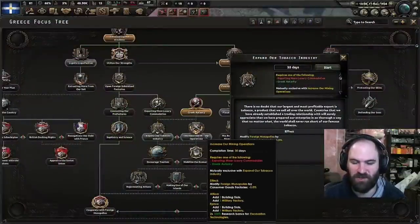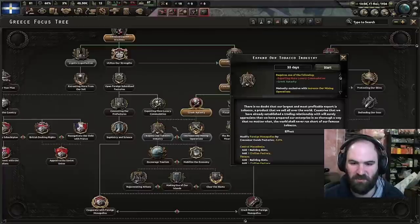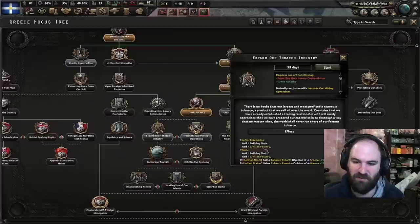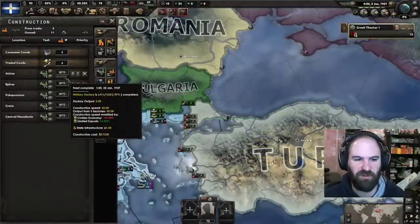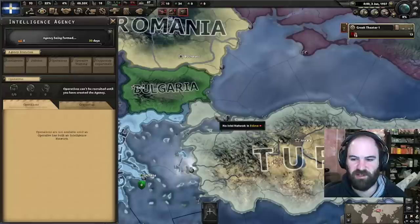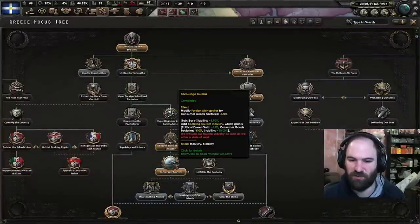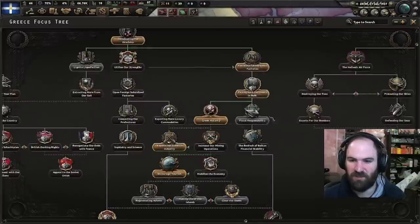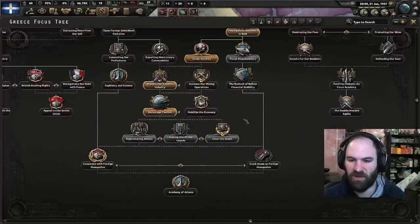Quick note: you never want to do the increase mining operations option — it is not good at all. It gives two bonuses to excavation technologies, but this other route is far better. Civilian factories are incredibly important — you get four of them versus only three mils here. Now that we have enough civs, we can actually start doing an agency, and get some cryptology done on Turkey. Encourage tourism is now finished — that gives us a nice stability boost, political power gain, and negative 5% consumer goods. So now we can do fiscal responsibility, then bedrock of Balkan financial stability.